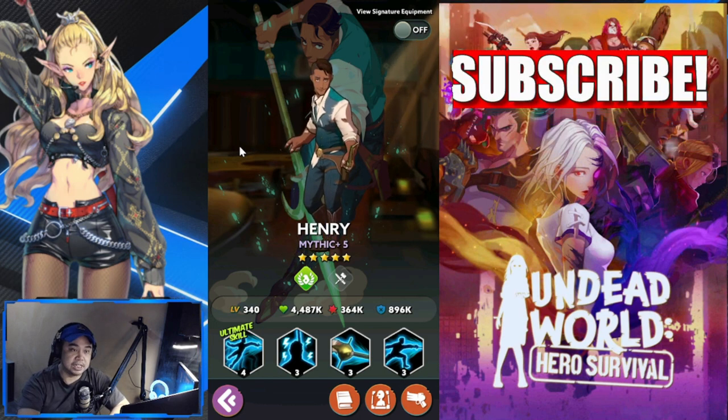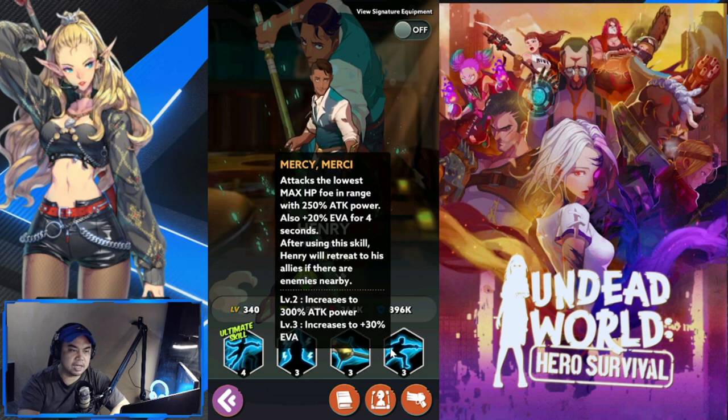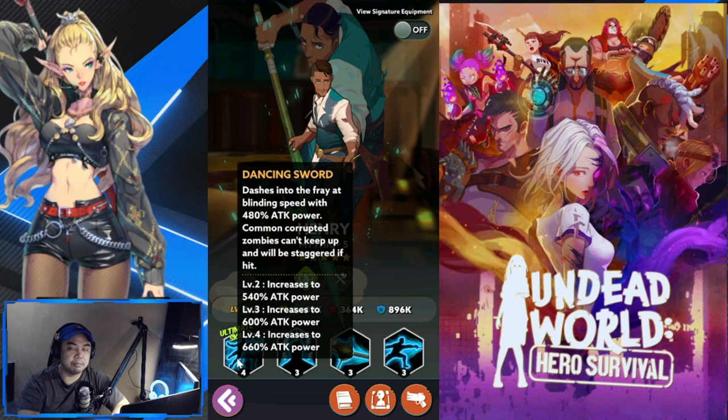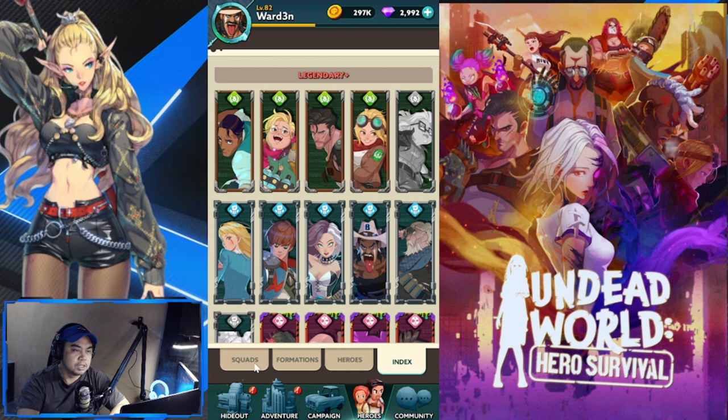For second place in Colligium, we're going with Henry. Take note that Henry is a specialist — a melee-type hero who specializes in attacking the lowest HP foe in range. He is fast, deals high damage, and specializes in taking out weaker opponents as quickly as possible. He does need support for survivability during PvP matches, but he deals a lot of damage, which is why he's number two for Colligium.